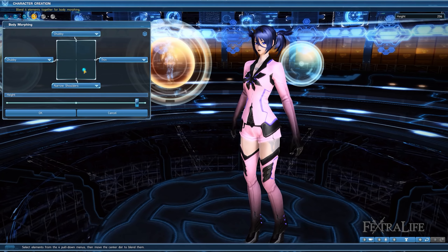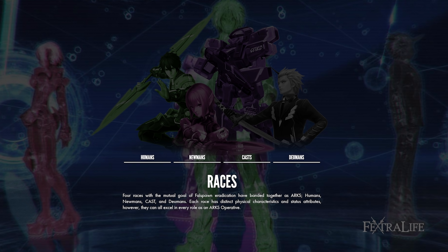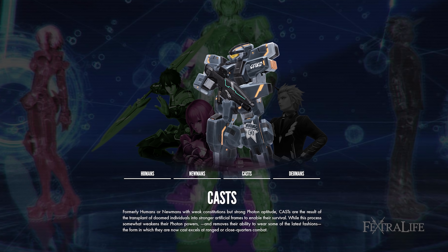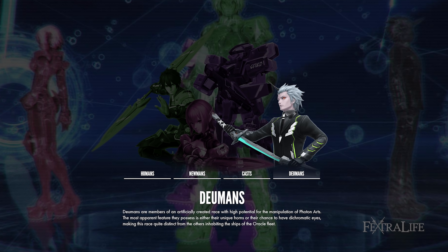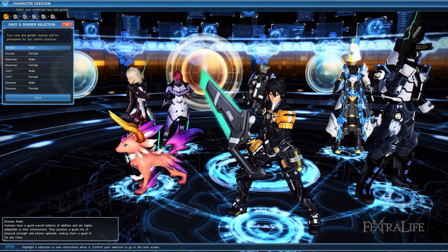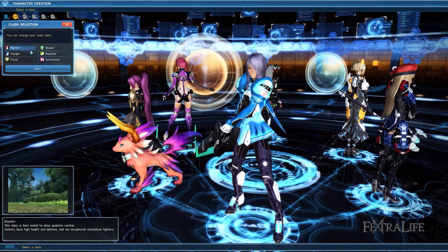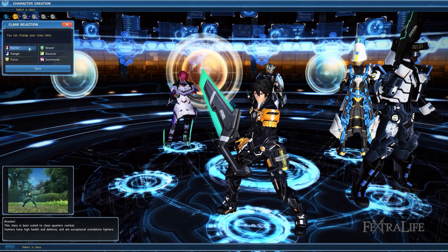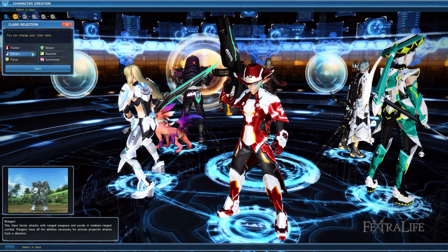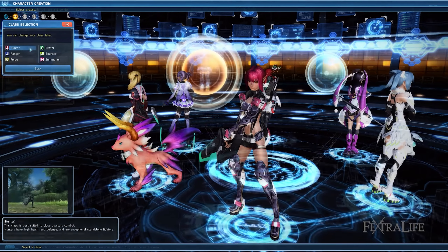In Phantasy Star Online 2, you play as an ARX Operative, a member of an elite task force that explores planets in search of the fall spawn, a corruption that threatens all life around the universe. The game boasts four different races and nine classes, each with their unique weapons, features, and skills. Each weapon has its own unique photon arts which act as special abilities or techniques. Combat is fast and engaging, putting a heavy emphasis on player skill. There are plenty of play styles and you are encouraged to try out more than one class, which provides hundreds of hours of gameplay. The game has incorporated many different systems over the years which can be a bit overwhelming at first, but this guide will help you understand the basic concepts and mechanics so that you can get a much better start.